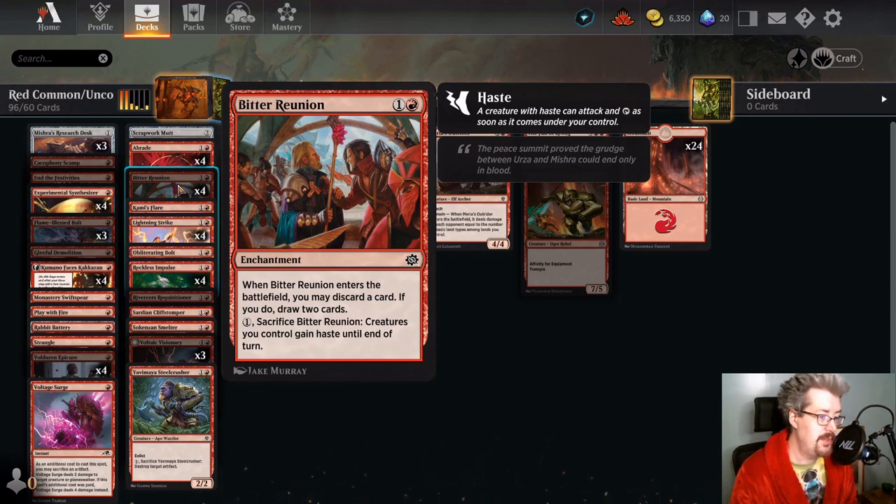Bitter Reunion — this is a rummage effect that replaces itself, so you kind of stay neutral on card advantage and get card selection this way. A lot of people are using Bitter Reunion as a way to fill the graveyard for reanimator decks. It's also just not bad for a big red deck where you want to top out into some larger creatures — the ability to give some of those larger creatures haste is very relevant. It's a very solid common all the way around. Leaving a permanent on the battlefield is useful for a variety of reasons, not the least of which is making Invoke Despair that much less shiny.